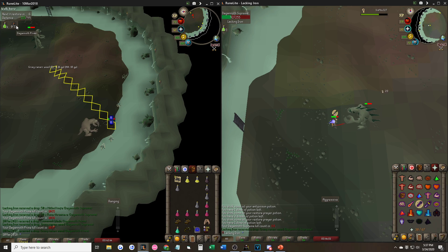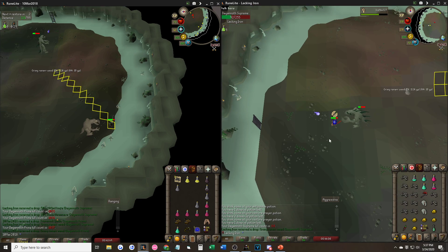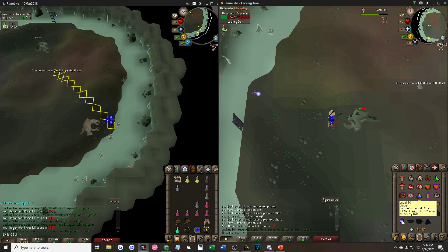You want to be able to see the spawn timer of Dagannoth Prime. To start off, bring both accounts into the Dagannoth Kings lair and enter the room with your main first. From here, kill the Dagannoth Kings — only Supreme and Prime, because you don't need to actually kill Rex. As you see on my main account, I'm safe-spotting Rex.